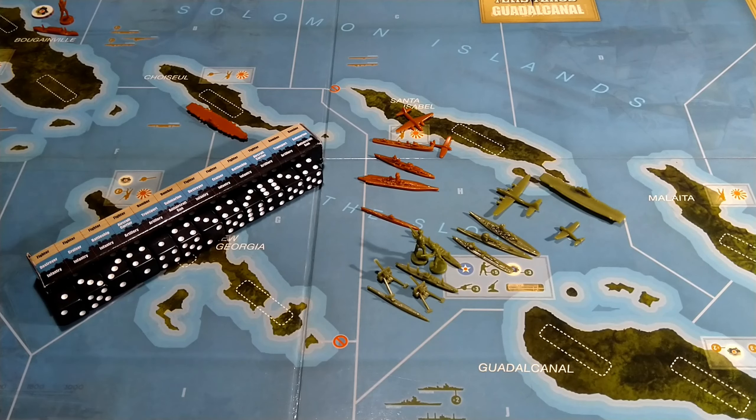Now let's move on to combat. Combat is resolved one space at a time at the first player's behest — again it's you go, I go. On the first turn it's Japan who decides which space is attacked first. The attacks are done in four steps, and the first or second time playing this game, three of those steps caught me out.